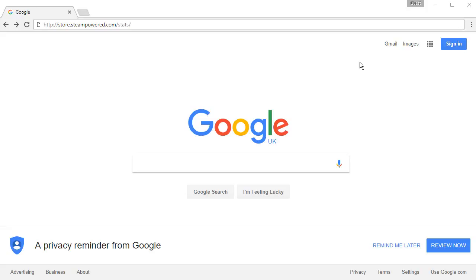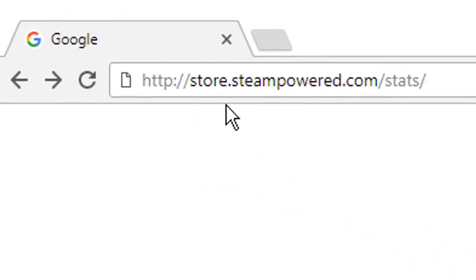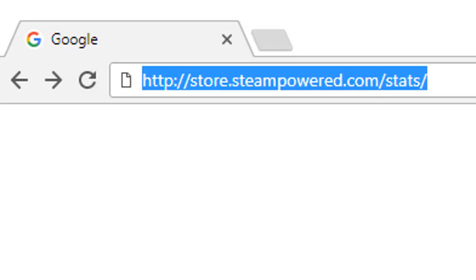How to view the most played games on Steam. All you have to do is click on this link — I'll put the link in the description. The link is store.steampowered.com/stats.